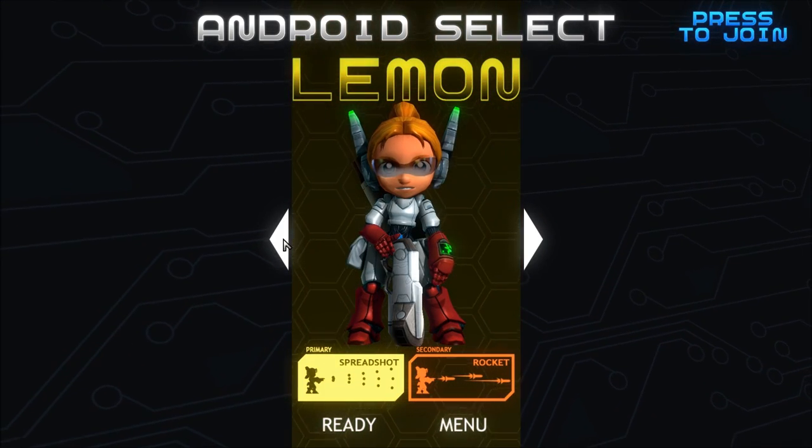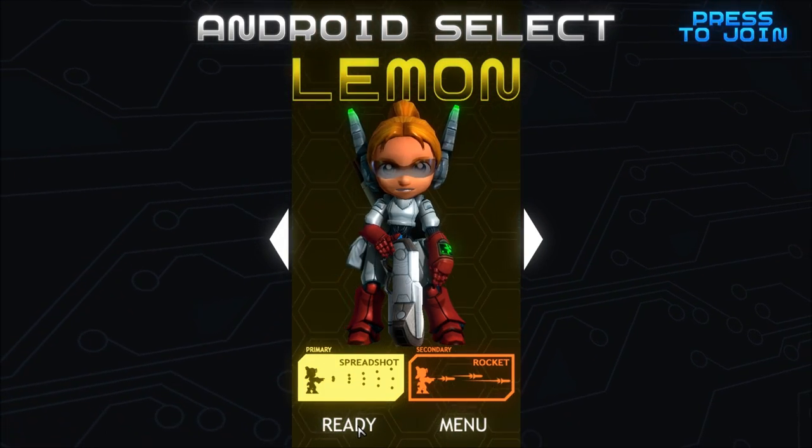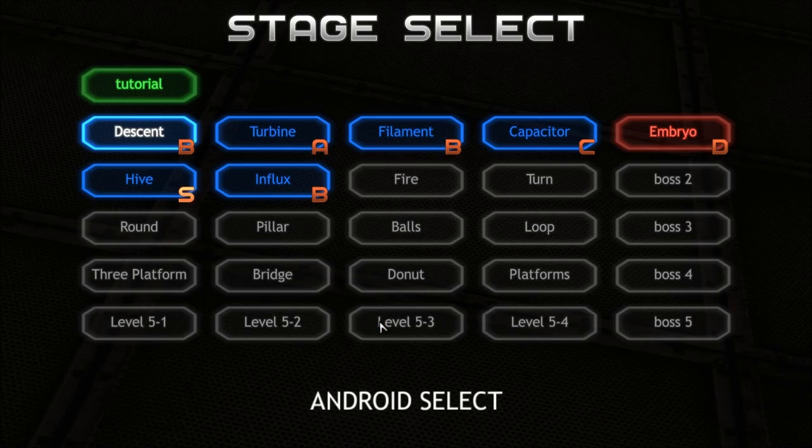We're going to start off — why don't we play as Lemon. I like the Spreadshot here as a basic attack. We can go ahead and pick our level. Now as you will notice, the levels are broken up into a fairly simplistic fashion. There's four basic levels and then a boss fight, and this is split up into five stages. The preview build only gave me access up until Influx, and that's as far as I could go.